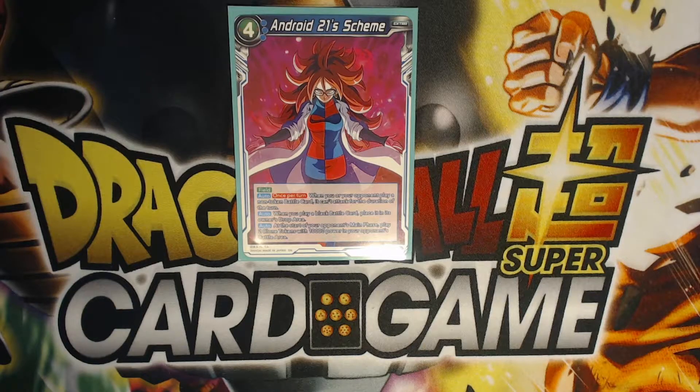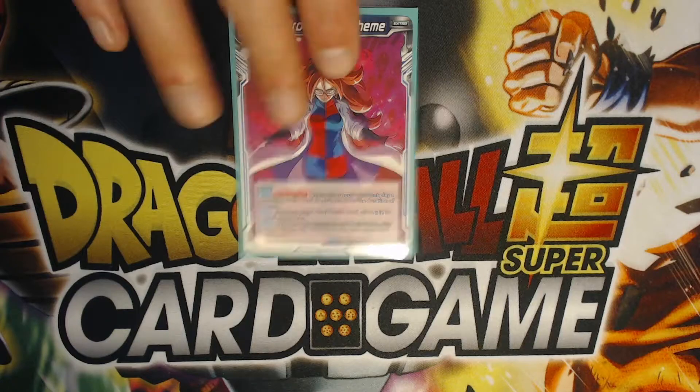You cannot play black battle cards in this deck, which kind of sucks because I thought Smoke Dragon would be a great card for this deck. At the start of your opponent's main phase, they get two clone tokens with 10k power that they do have the ability to swing with.